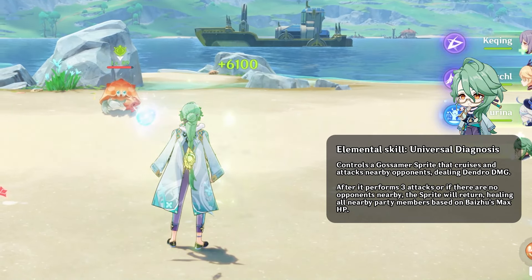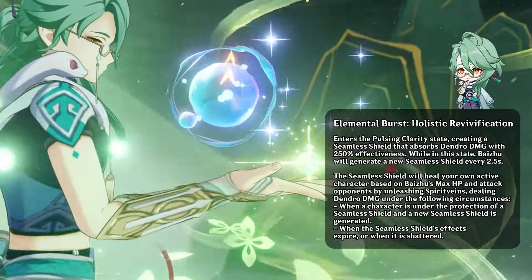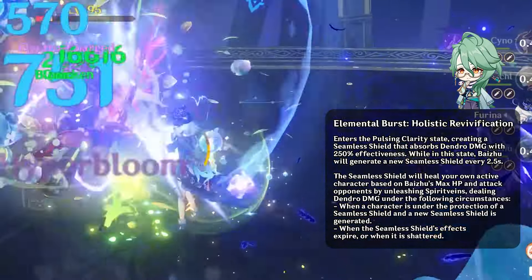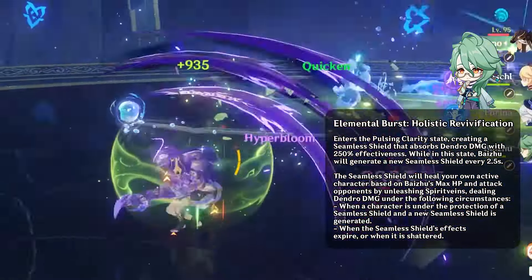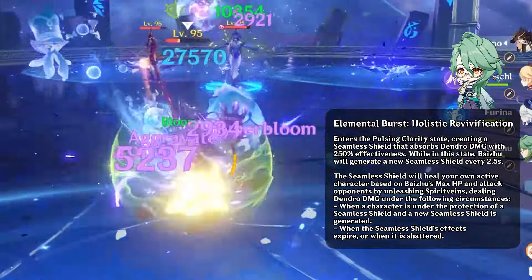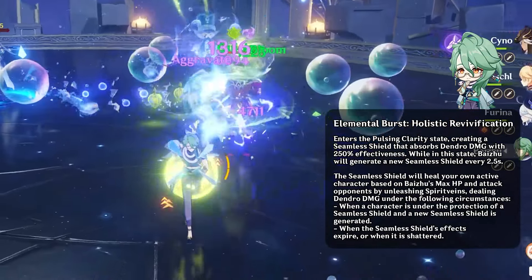For most characters the team-wide healing is on their elemental burst, but for Baiju it is on his skill, and this makes him one of the best healers in the game. Baiju's elemental burst generates a shield for the on-field character every 2.5 seconds for 14 seconds. It also heals the character and deals dendro damage in a small AoE after the shield breaks, times out, or refreshes. The shield is kind of weak but it does give interruption resistance even when it is hit and broken. You can still be staggered with Baiju's burst active if you take a lot of hits after the shield breaks.